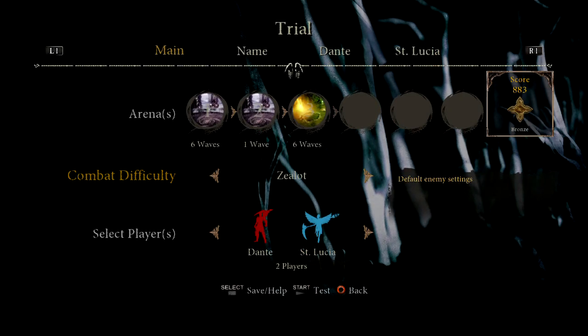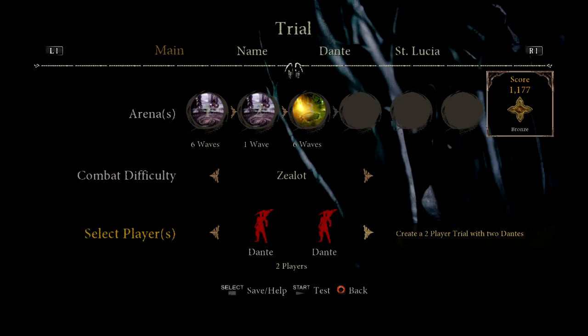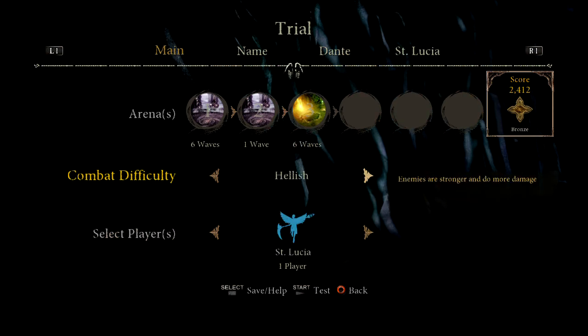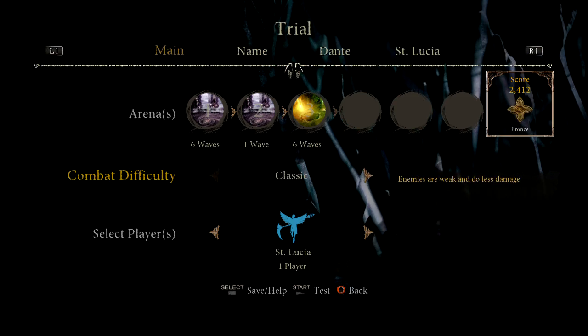Combat difficulty will set an overall difficulty of your trial. This includes how your enemies behave and the damage they will do to you. This is a big and broad setting. It will cover the entire trial you create. Use it wisely.